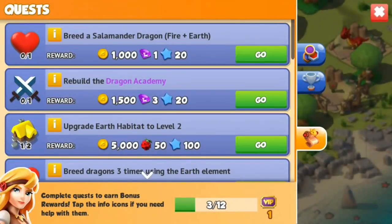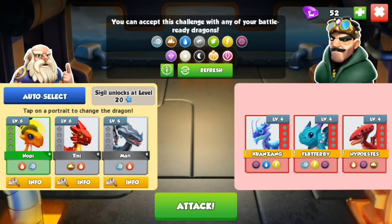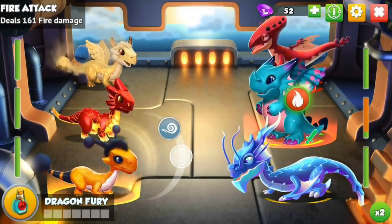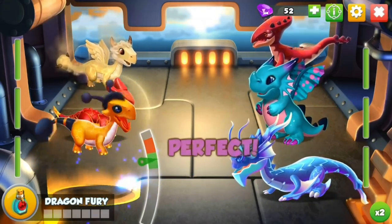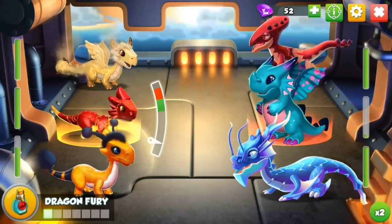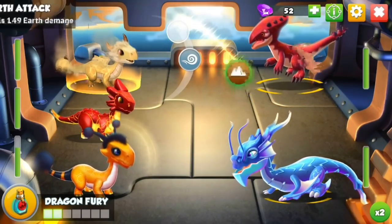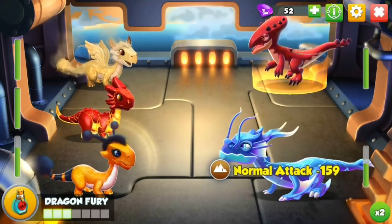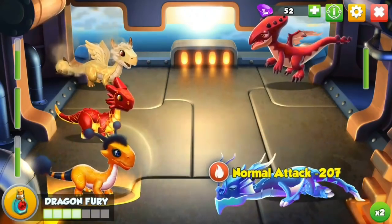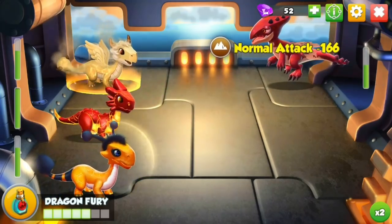Something you'll see soon with map progression is that I'm going to be taking on fights that are way too difficult for me, but relying on bosses missing to keep progressing. Boss dragons and regular enemies actually have a really high miss rate - usually you can bank on a boss missing at least once, sometimes twice in a six-turn fight. That's huge, and sometimes wasting one or two energy to get past a boss is actually worth it.